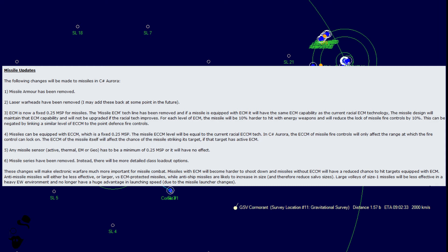Number 5: any missile sensor — active, thermal, EM, or geo — has to be a minimum of 0.25 MSP or it will have no effect. No more 0.1 missile sensors just to redirect in the immediate area. This means missiles that can redirect on their own will have larger sensors and will be a lot bigger overall. You're going to have to really sacrifice that 0.25 MSP — you can't just mount a tiny sensor like most people do for redirection.